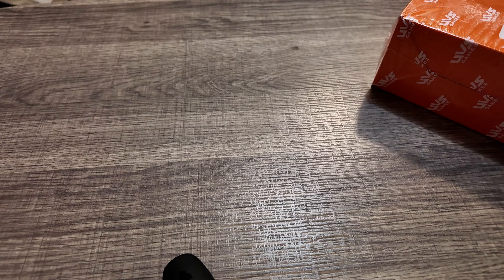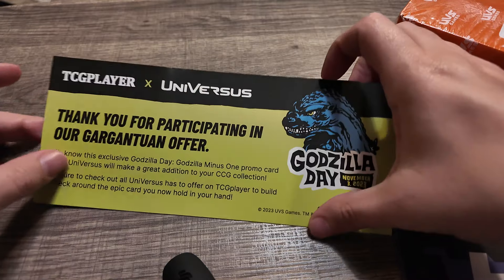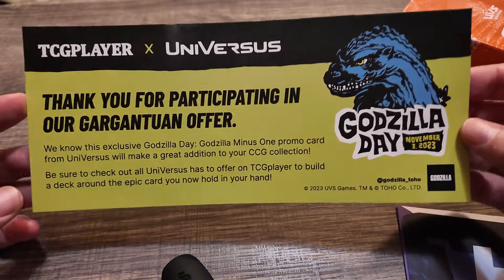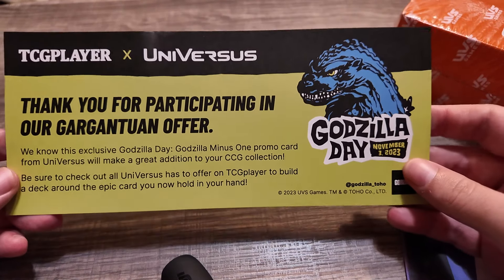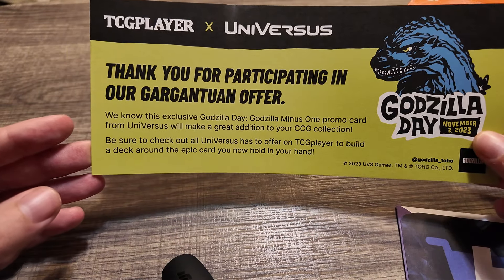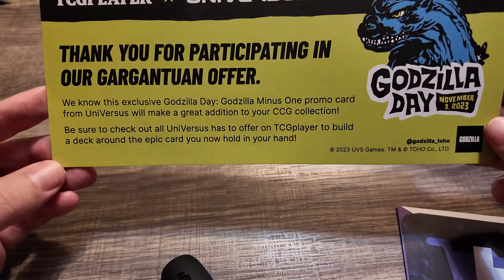So here's a little insert. It doesn't look like they actually have any personal information. We're good. So this is what they put in there — TCG Player X Universes. I should have really been paying attention. They were probably doing a promo for an upcoming Godzilla trading card game and I just kind of forgot. It says, thanks for participating. We know this exclusive Godzilla Day — Godzilla Minus One promo card from Universes will make a great addition to your CCG collection.